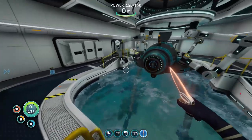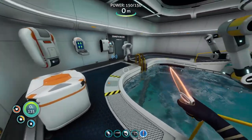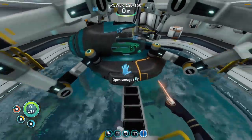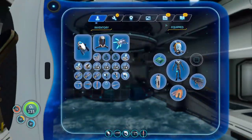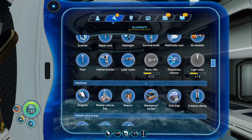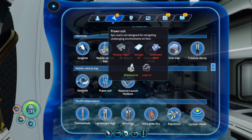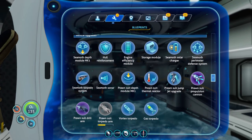Hey everyone, welcome back! Here we are in our Subnautica save. If you didn't watch last episode, I don't blame you one bit — it was quite the hassle. But this episode we're going to take a very different approach. Now that we have the ability to construct a multi-purpose room anywhere, as well as follow up with a scanner room and bioreactor, we can actually begin searching for the cyclops engine fragment properly rather than just blindly searching.